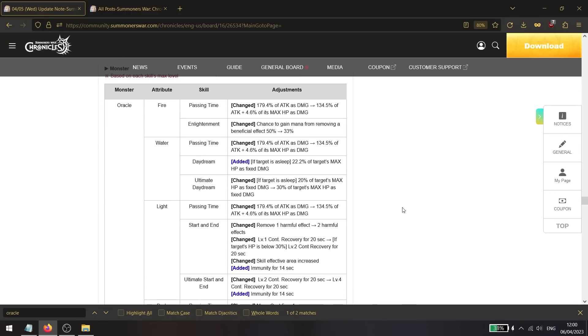Big balance changes are coming to the oracles before they're released, so players summon them with the new skills. The fire oracle Juno is getting a small nerf: the gain mana passive is reduced from a 50% chance to a 33% chance, reducing strip spam, and the skill scaling is changing from purely attack-based to also include max HP scaling.